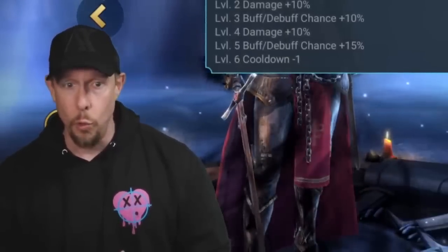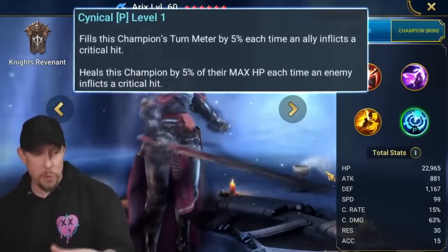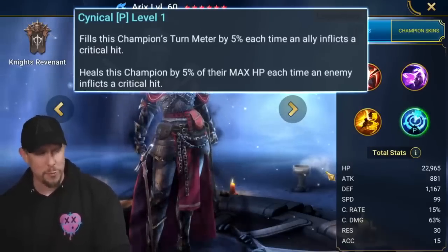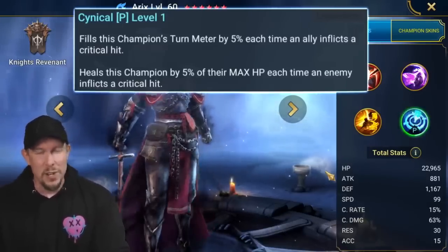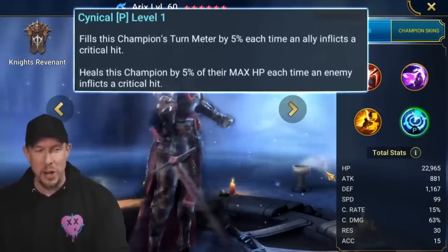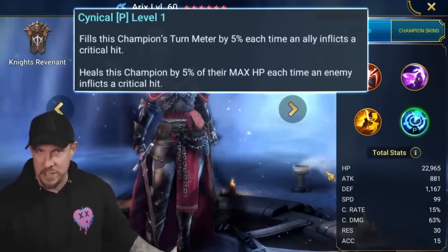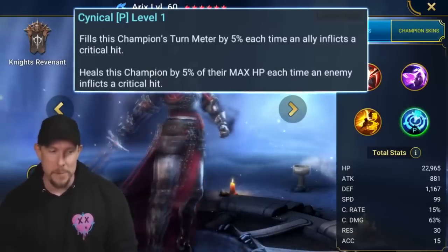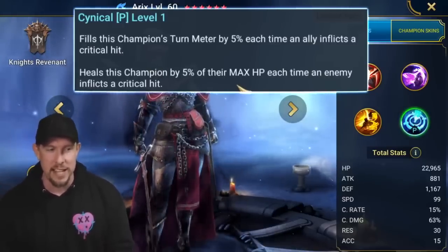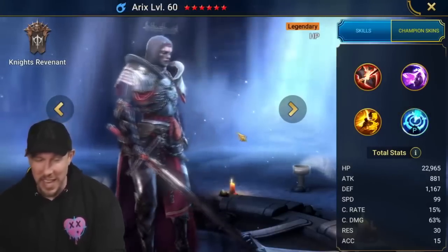I'll be real with you guys — I was cynical on this champion at first. Not anymore. Her passive fills this champion's turn meter by 5% for each time an ally inflicts a critical hit — and there's no cooldown. It happens on each hit, so a champion like Byvald on his double-hitter is filling her turn meter by 10% every time. That's pretty crazy. And then it heals this champion by 5% of their max HP every time an enemy inflicts a critical hit. So on an enemy hit we heal, on an ally crit we fill turn meter. It's a really cool kit.